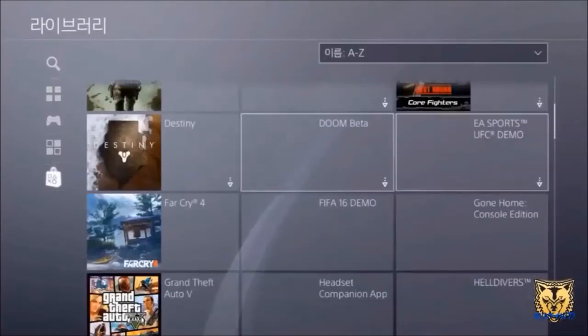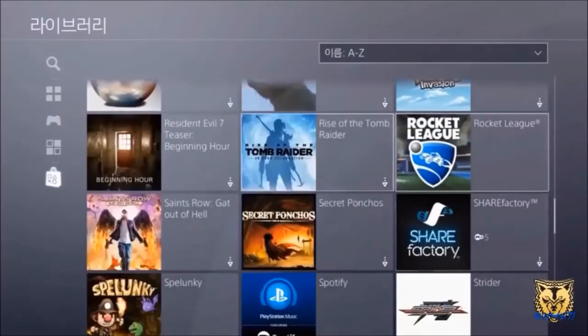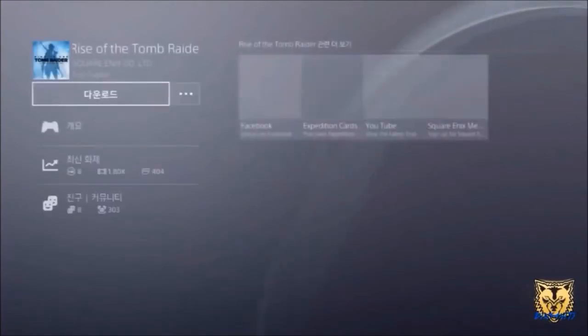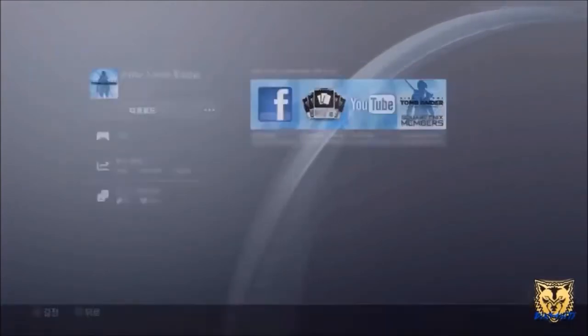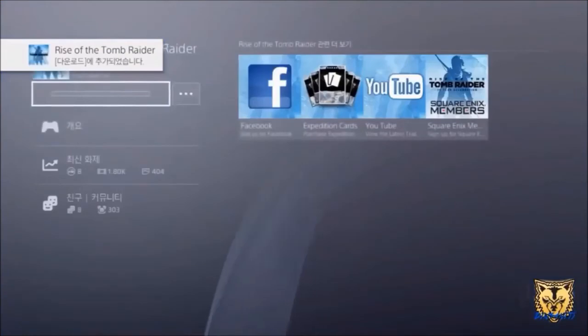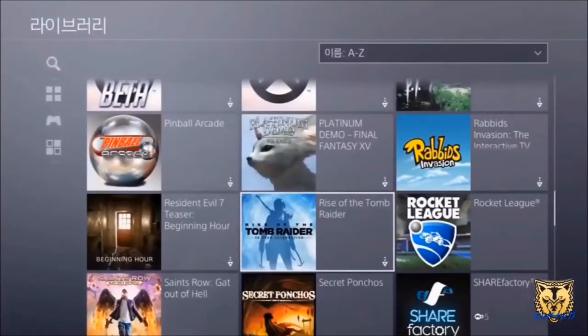Then go back to the library and find the game that you have just downloaded or the one that you want to get. As you can see this is the full game — click this big rectangle again. Then do the weird menu and as you can see it has been added to your downloads. This is the full game.